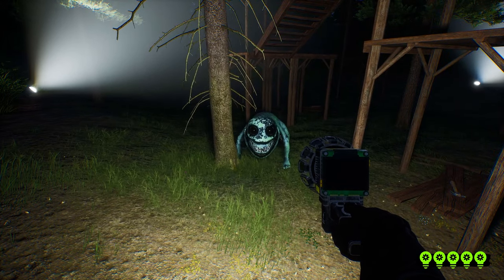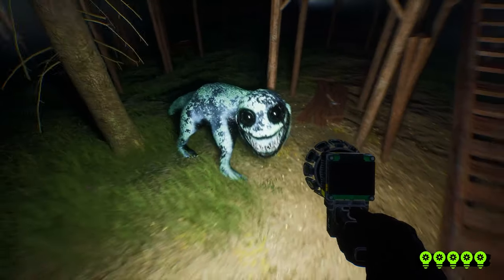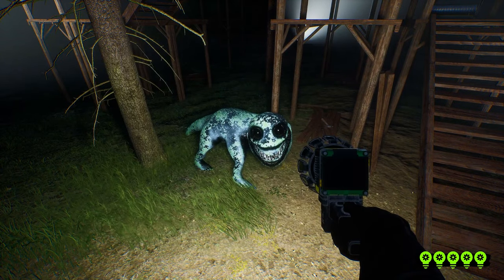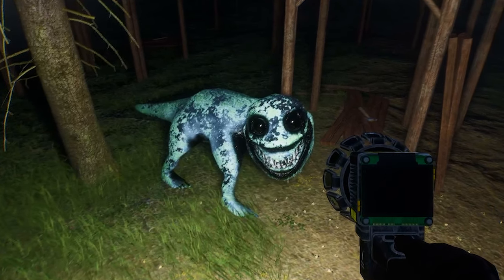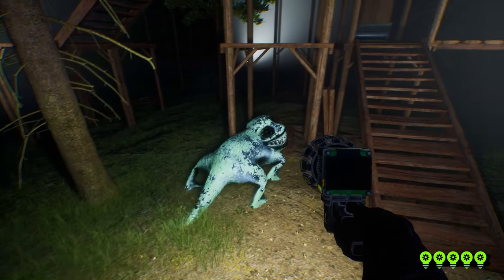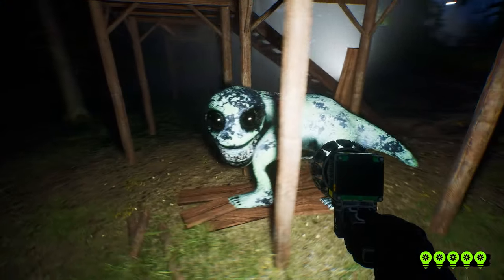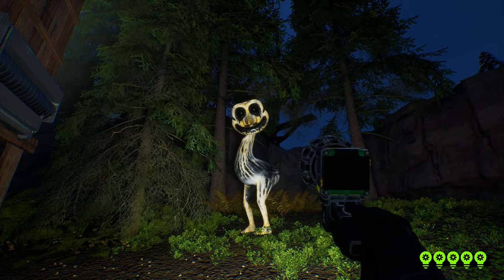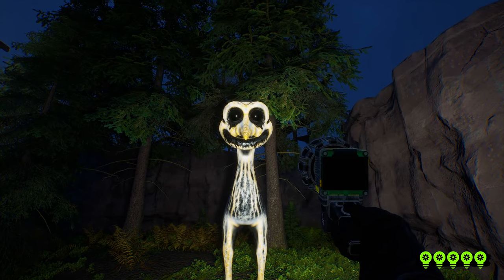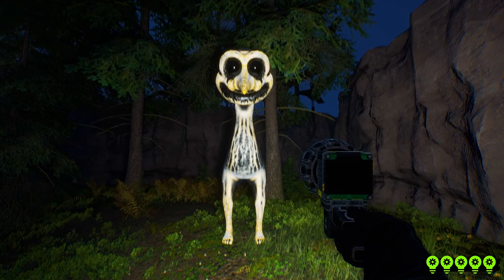Another friendly monster resembles a lizard. Instead of being completely white, they have a hue of green around them, again with big full black eyes. These do have a big smile, however their teeth are actually human-like rather than large and sharp — an interesting design choice. There is also a friendly monster that resembles a chicken, with longish legs, a long neck, and the same dark black eyes. Its nose is very long and pointy like a beak, and it notably has nostrils like a human.